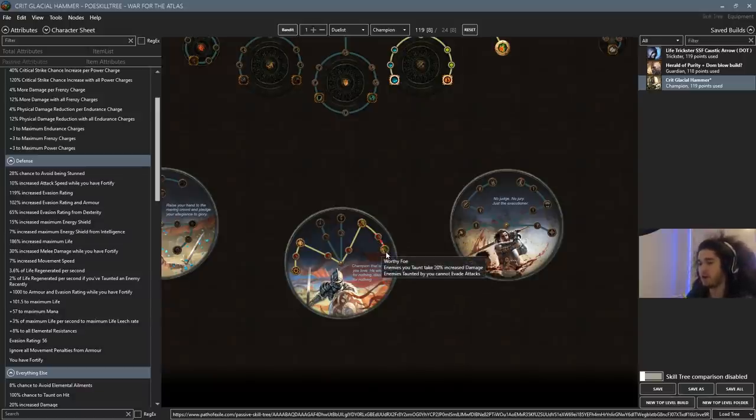Part of the reason I get annoyed with attack builds is because you've got accuracy, you've got crit, you've got WED scaling everywhere, attack speed, you have to factor in the physical damage of your weapon, then conversion. It's a lot to play around with, instead of just playing a build that says hey, just scale damage over time.